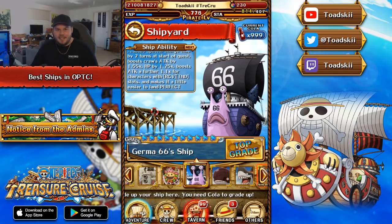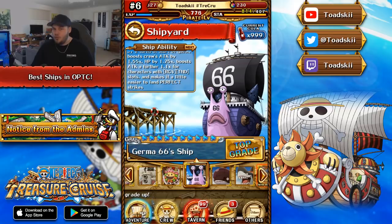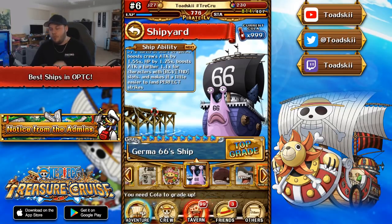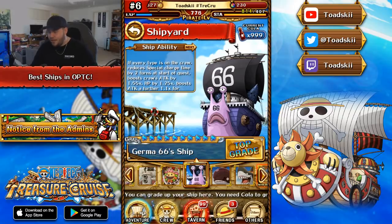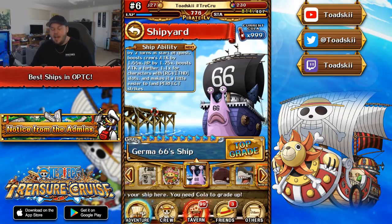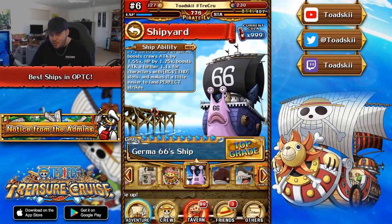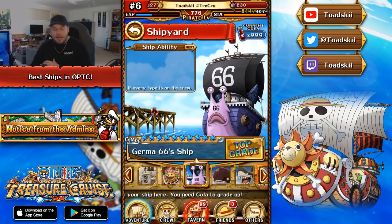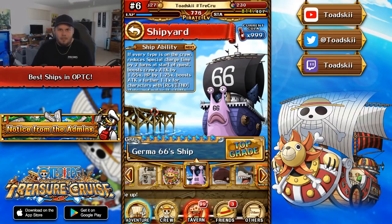Number six is the German Double Six ship. This ship is very strong, however the number of teams that can utilize it is quite minimal. You need to have one of every color on your team — Strength, DEX, Quick, PSY, INT — for the ship to activate. But when it is active you get special cooldown reduction by two turns at the start of the quest, which is phenomenal. It also boosts your crew's attack by 1.55 times, HP by 1.25 times, and gives a further 1.1 times boost if your characters have a recovery or tandem orb — making the total attack multiplier 1.7 times, which is crazy for a ship.